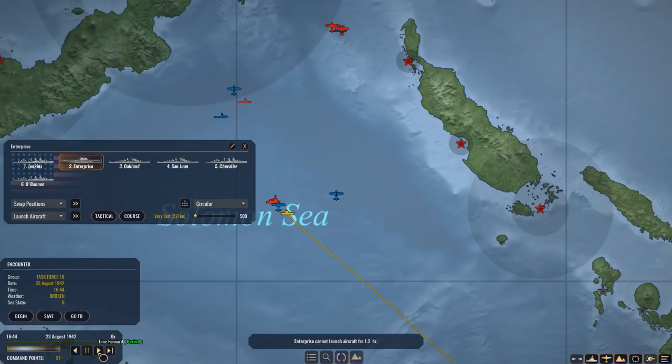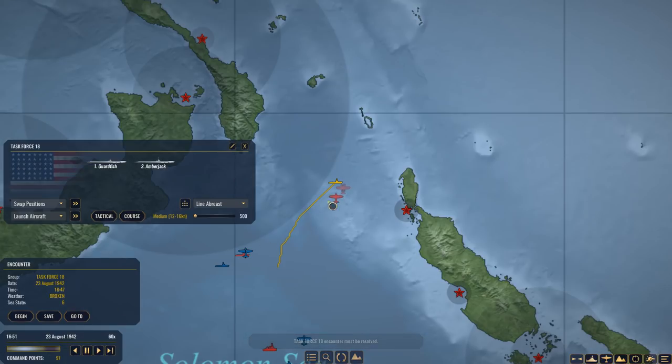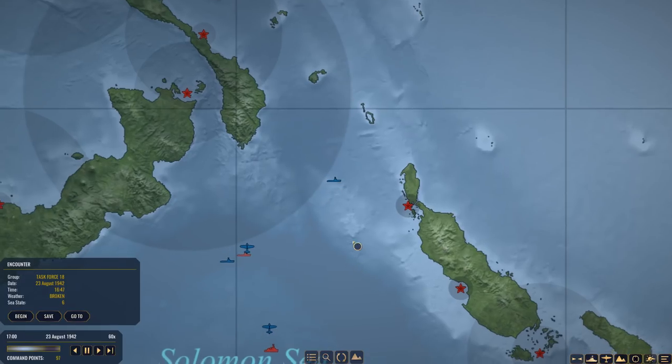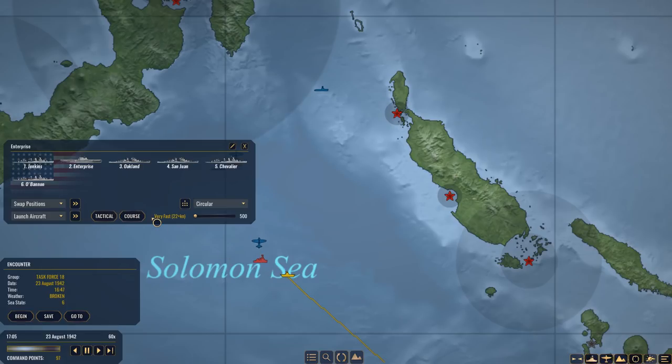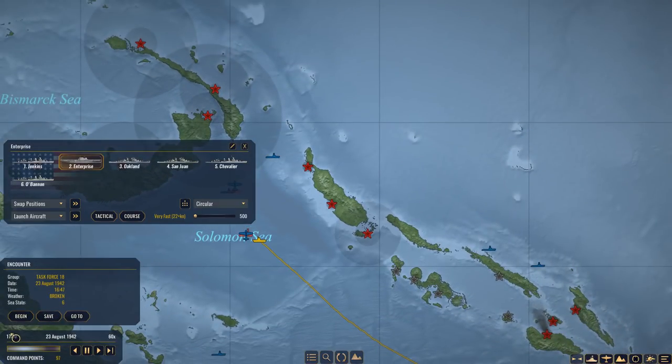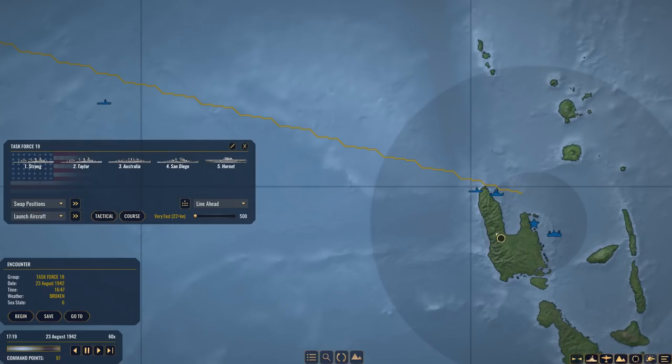Enterprise is still 1.2 hours out. We have a lot of work to do. Task Force 18 encounter must be resolved — more planes. They're coming south again — intercept. The Enterprise is going to tell me when she can launch again, but I think we're out of time. She can launch in an hour — that's too late. This means that virtually all of my task forces are out of commission.